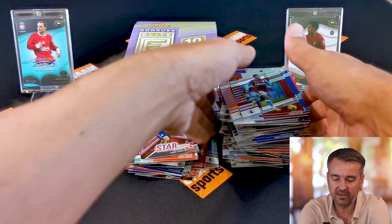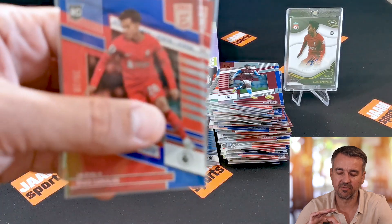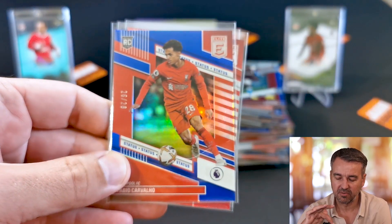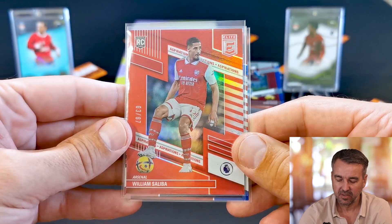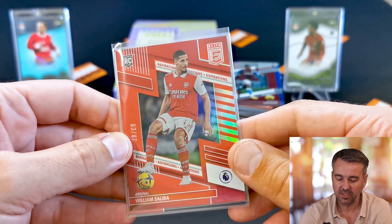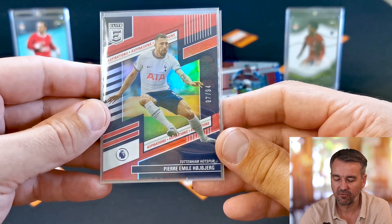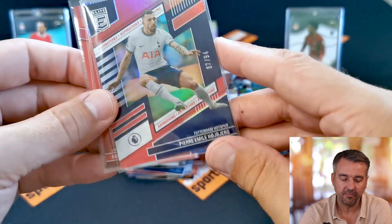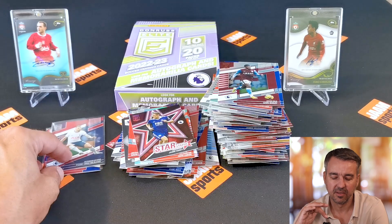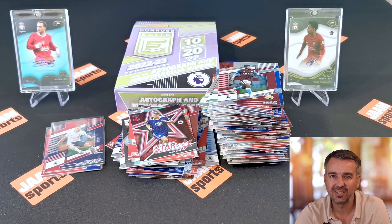You can see here a huge stack of base cards going all the way up, and here are our three numbered cards. The best one I would say is Fabio Carvalho numbered 26 of 28, then we got William Saliba rookie card number 3 of 87, and we got Pierre-Emile Højbjerg 87 of 94 Aspiration. That's it for today. I hope you enjoyed the rip as much as I did — even though we didn't have a real hit, it was good fun. Hopefully see you soon, thanks for watching, have a nice day — bye bye my friends!